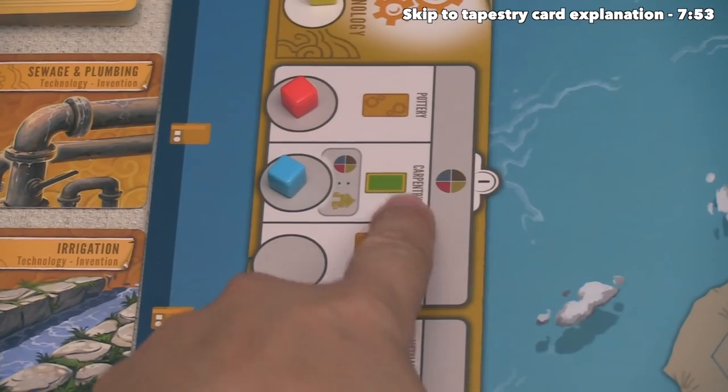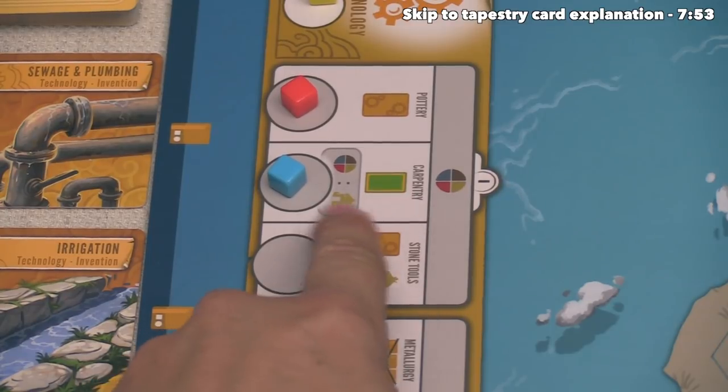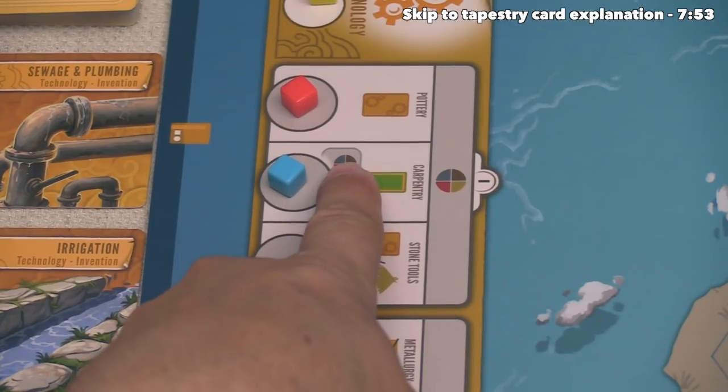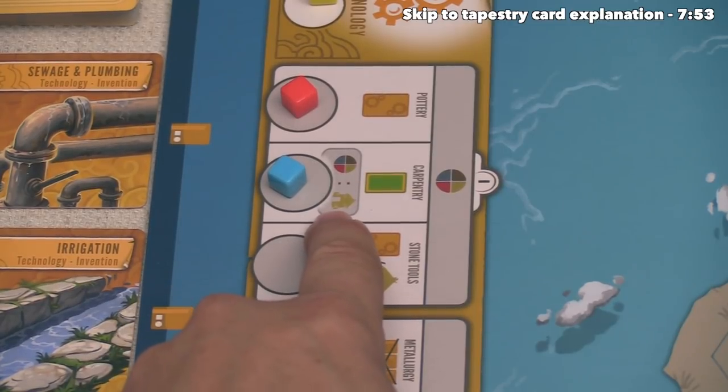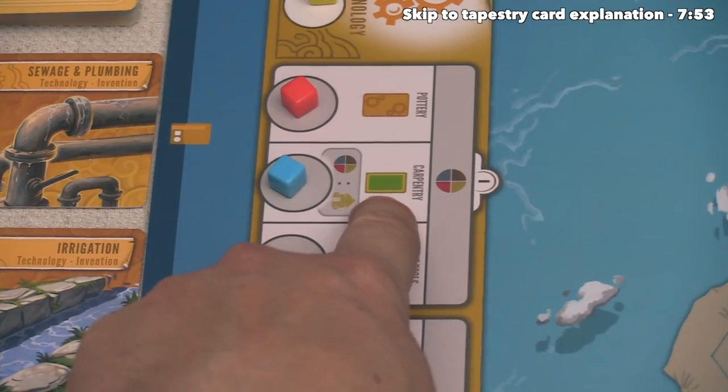We can do this action for Carpentry here, and this icon means we get to draw another tapestry card, and down below there is a bonus. This is an optional thing: if we spend the associated resource, we get the benefit down here. In this case, that means we could spend one more resource in order to place one of our merchant income buildings. I do think we want to do that, but we can start off by drawing the tapestry card.